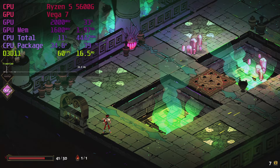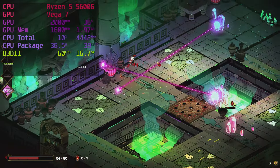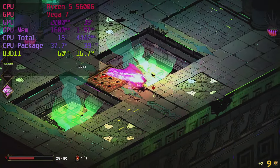Hades is easy to run — 60fps locked with performance to spare. Hades doesn't have any graphics settings, but we might see 60fps at 1440p. That could make for an interesting 4K gaming video on the Ryzen 5600G.